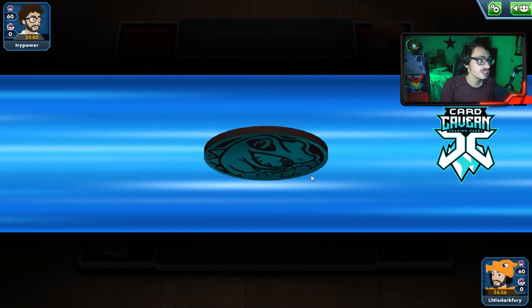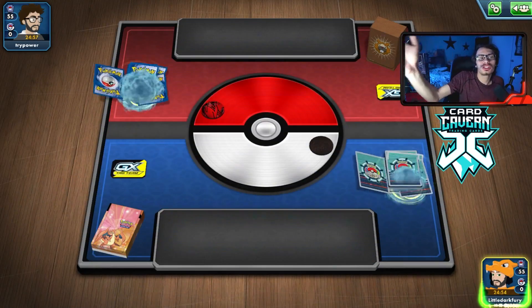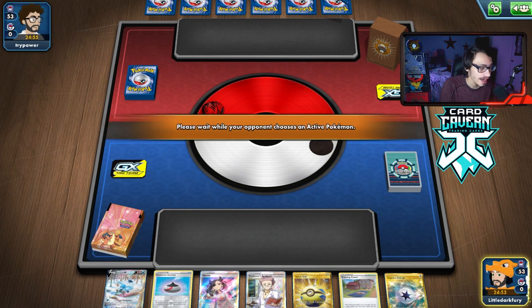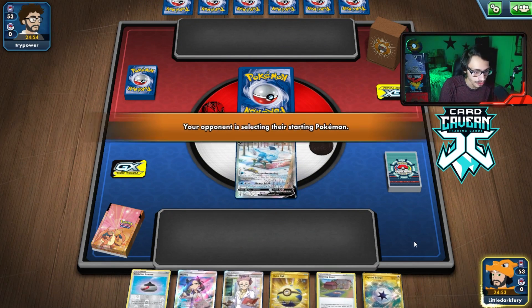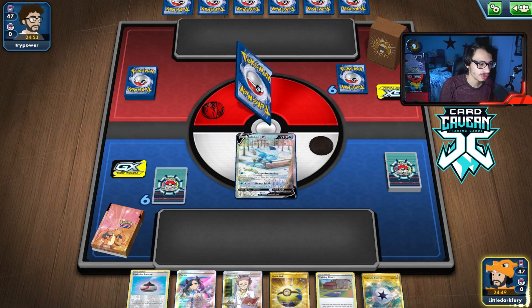All right, here we go. Let's try Glaceon again here with Ice Q. We've won the coin flip, which is good. Even if we don't use Ice Q, I will be showing you guys a pretty cool stream match showing off just how powerful Ice Q really is. We get a pretty fair starting hand — we can capture energy, quick ball, get Snom.